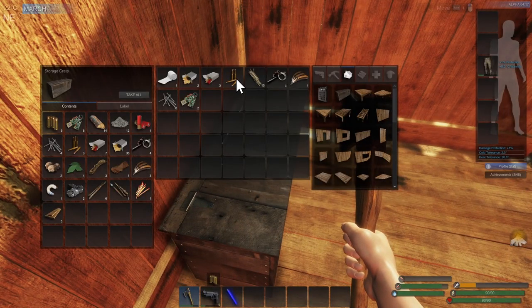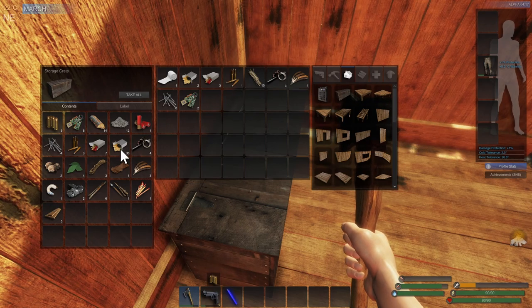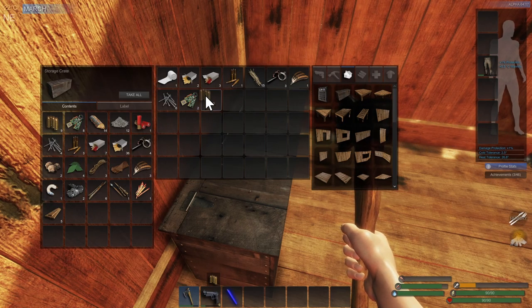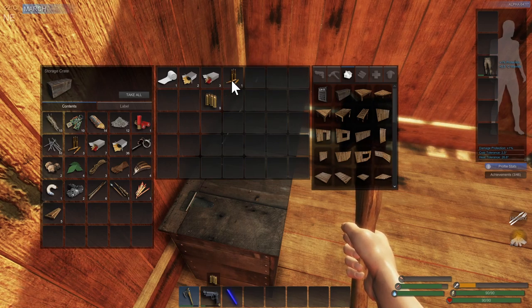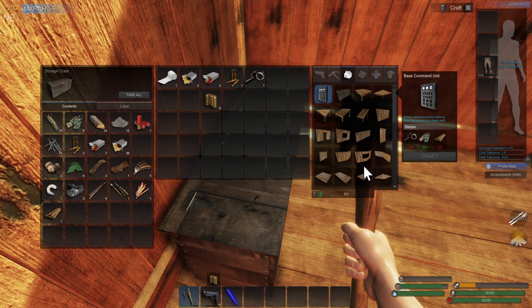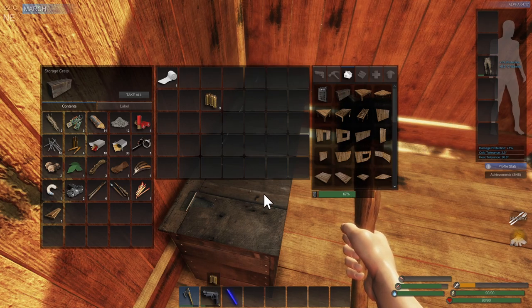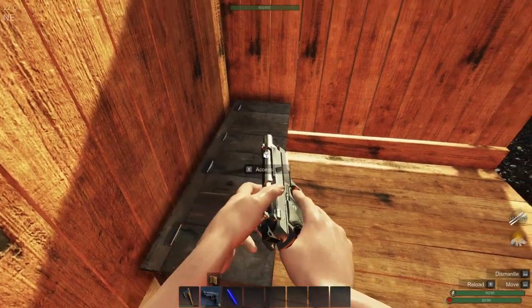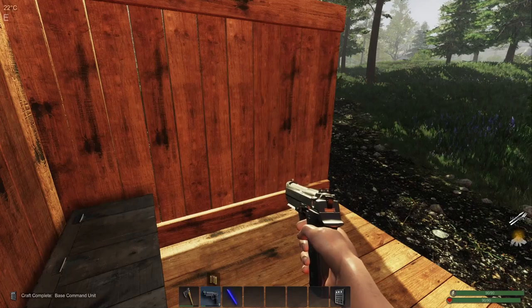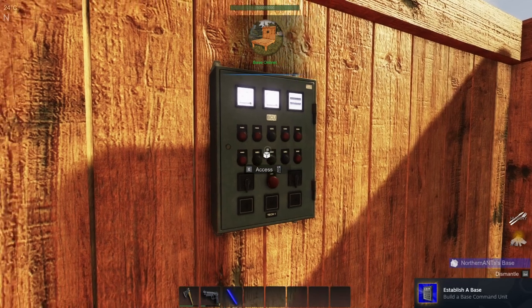Let's try it — do we have bullets? Shotgun. I don't think that's the right gun; that's the rifle. Oh, here we go — we got seven. Okay, I've got enough. And now we can actually reload. Okay, base online.